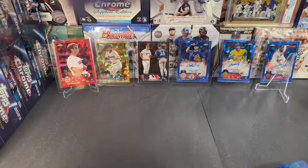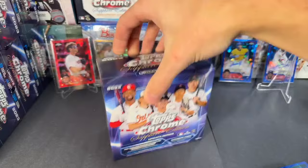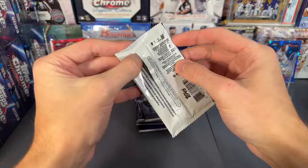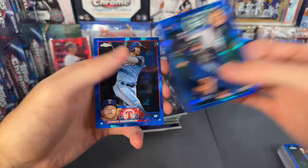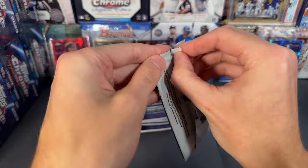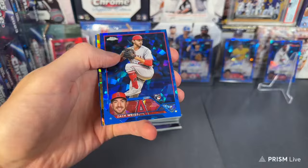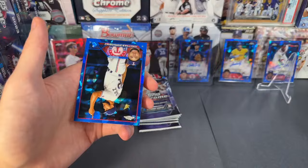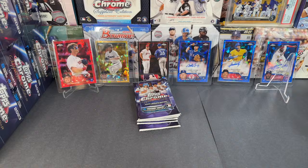Not even through one case yet, tons of stuff left. Box nine: Pablo Lopez, Bryce Miller rookie, Robbie Grossman, and Carlos Estevis. We have a gold — sapphire selections gold. It's going to be Seattle Mariners Julio Rodriguez, nice Julio, 23 out of 50. Julio Rodriguez sapphire selections — that's a fun one. Nice Julio action, we'll put Julio back here for now.